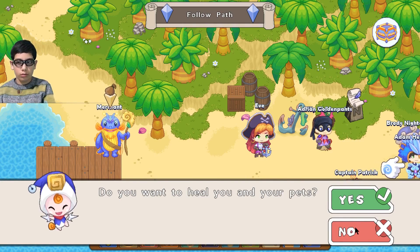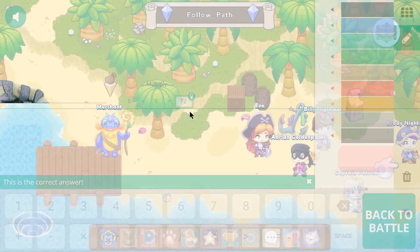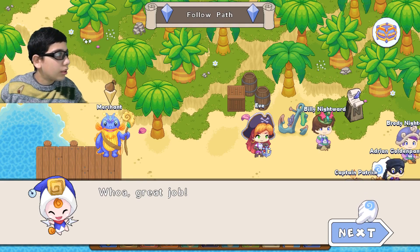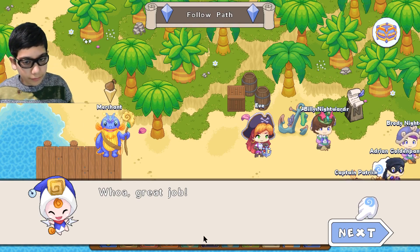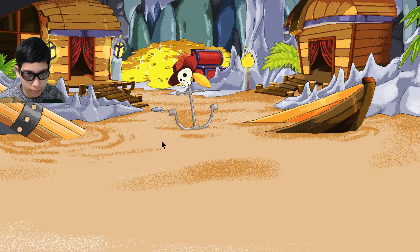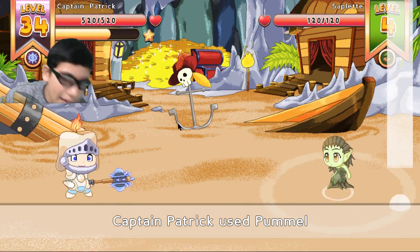Do you want to heal you and your pets? Sure, why not. So then if you did this, you get 72 — and that is your answer. Emoji man says no, he's not dealing with your emoji bees. Let me just make my icon visible. If you multiply that, you get 54 and that is your answer.